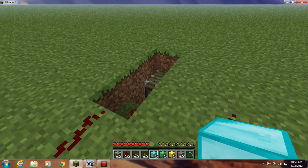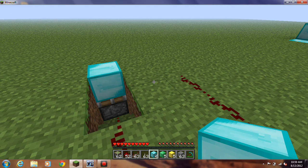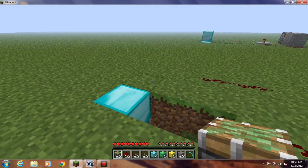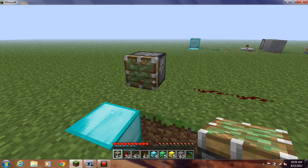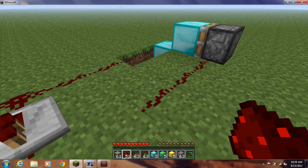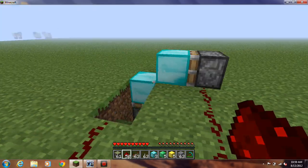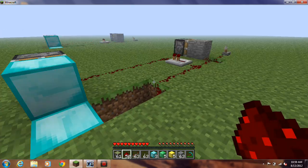Place whatever block you want to duplicate — I'm going to duplicate diamond. I'm on survival mode; it works on creative, but it's kind of pointless then. It's mostly for survival, because it's not really duplicating items so much as it's not taking items out of your inventory. You're placing items from your inventory and it's not taking them out of your inventory for some reason.